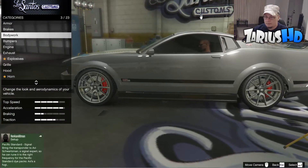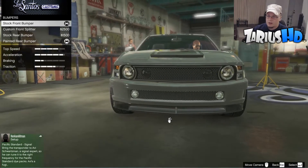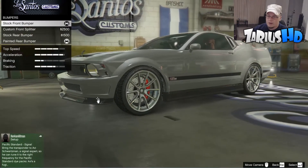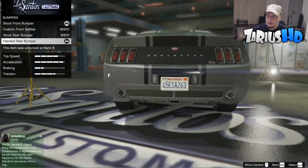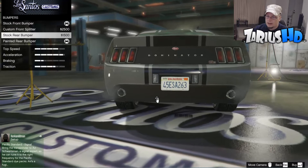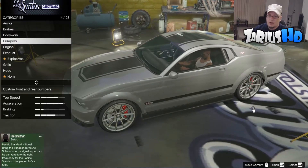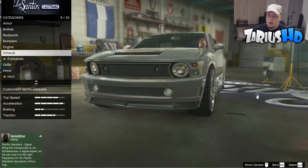For the bumpers, you want to keep the front stock — that is nothing like the movie — so keep the front stock. But at the very back you want to upgrade it to the painted rear, so it just covers everything from the plain black. You want to grab the painted rear bumper. Then max out your engine upgrade to level 4.